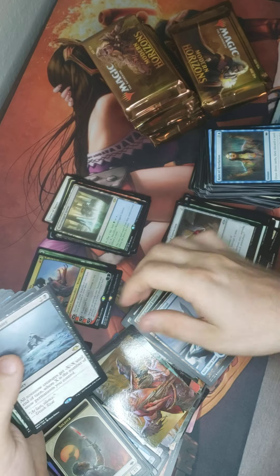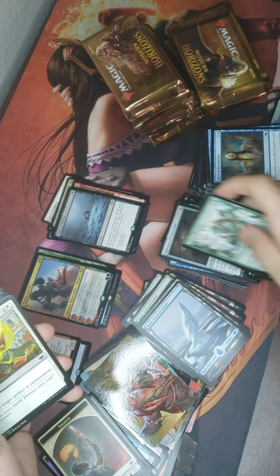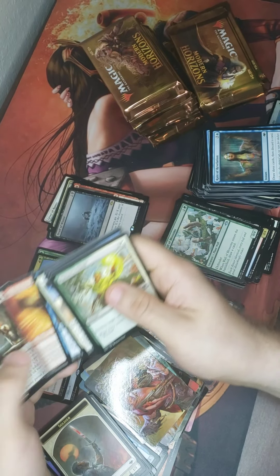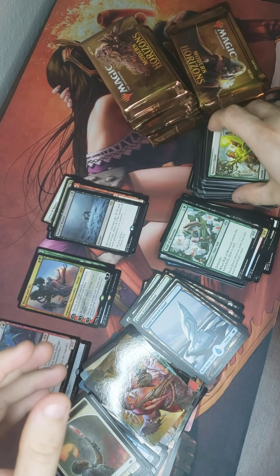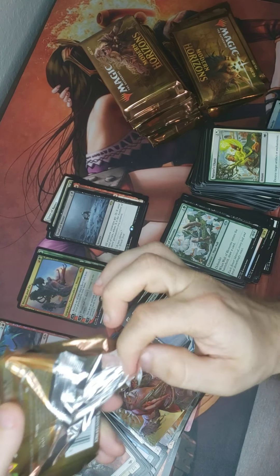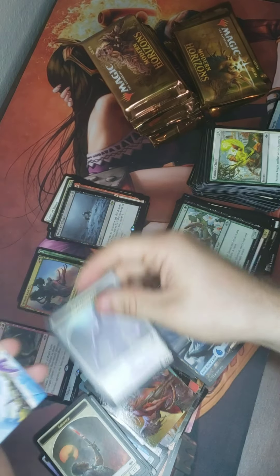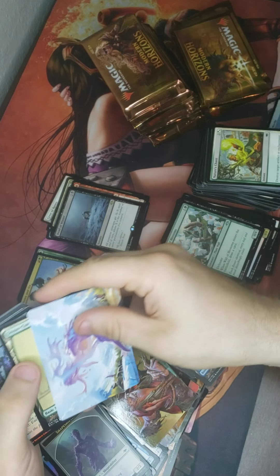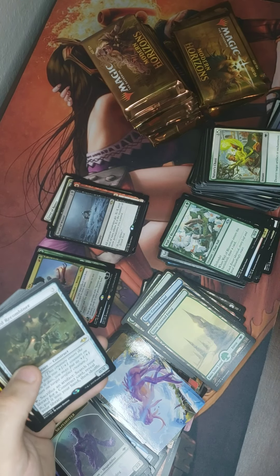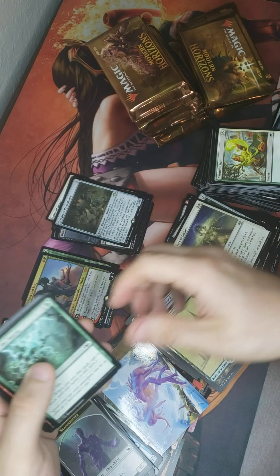Love those art cards. Dead of Winter — that's pretty cool. It's a rank officer and we got the Scrapyard Recombiner, Face of Divinity, Urza's Raid. She's a little angry — that's why he's red.